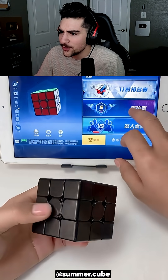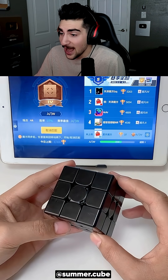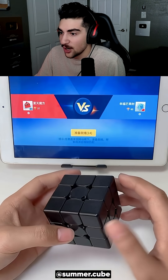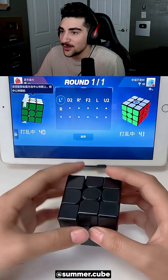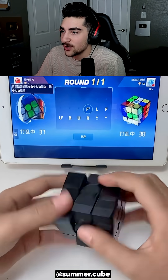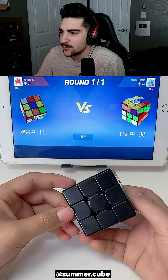How to solve a digital Rubik's cube. Wait, what? There's no way — this entire cube is black! How can you solve this thing? Trying to solve a normal Rubik's cube is already difficult enough, and he's doing it digitally. This is crazy. Okay, how does this game work? Oh, they're randomizing it right now.